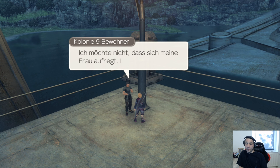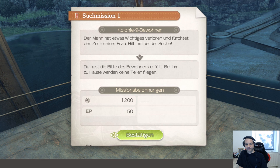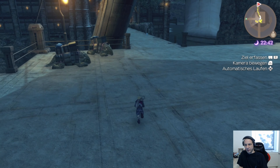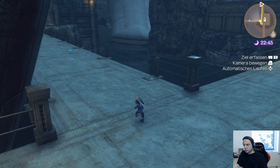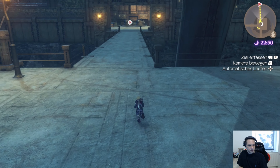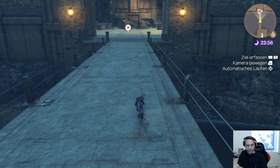Ich möchte nicht, dass sich meine Frau aufregt. Ich zähle auf euch. Easy. Du hast die Bitte des Bewohners erfüllt, bei ihm zu Hause werden keine Teller fliegen. Das hätte ich jetzt aber gern gesehen. TEP und TAP gibt es auch wieder. Ich hasse solche Entscheidungen: Mindestschaden plus 12 oder Maximalschaden plus 12. Reisepunkte entdecken. Auf deinem Weg wirst du Reisepunkte, wichtige Örtlichkeiten und geheime Bereiche entdecken. Sobald alle Orte und Reisepunkte einer Region gefunden wurden, wird die Karte vollständig aufgedeckt.